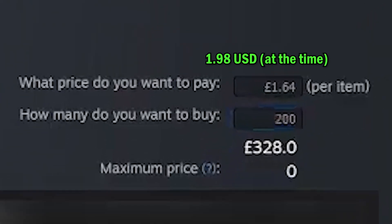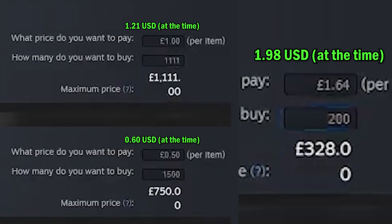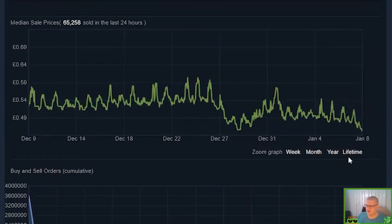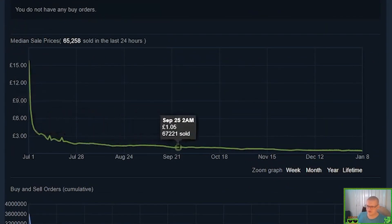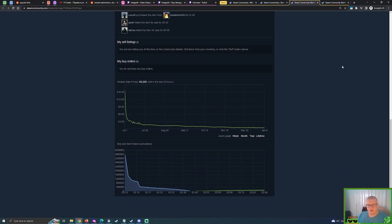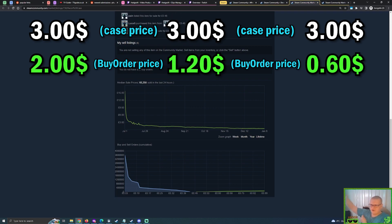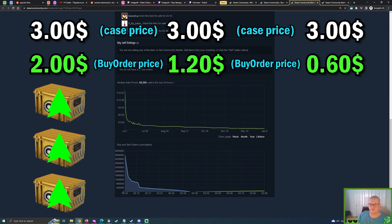I wanted to have different price regions for buy orders, because when a brand new CSGO case comes out — and this applies to a new TF2 hat or a valuable new Rust skin — I know that eventually that case is going to lose value and go down in price. By having several accounts I can always be making a profit. My two dollar buy order picked up a lot of cases fairly cheap, and I was buying them for around two dollars and selling them for around three dollars.